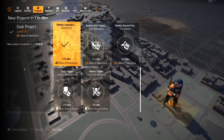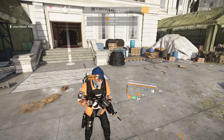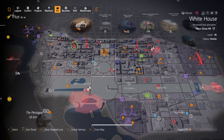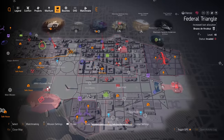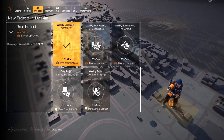Starting with the Weekly Legendary — once you open it, it tells you which legendary you can complete that week for an exotic cache. Last week it was District Union Arena, and this week it was the Capital Building. Now there are five legendaries in the game, but only three are in the project rotation: Roosevelt Island, District Union Arena, and the Capital Building.